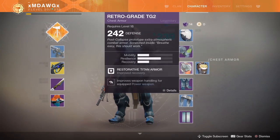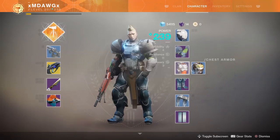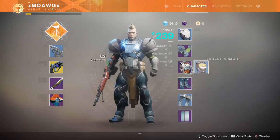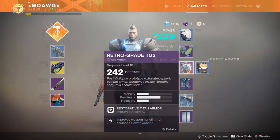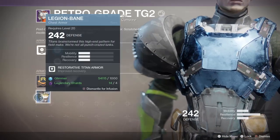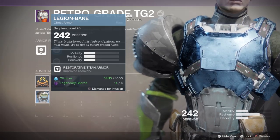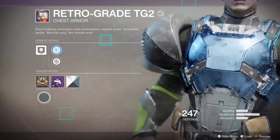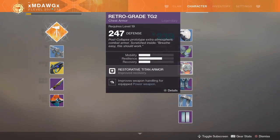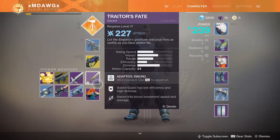Alright, let's look at a couple more. We also can do our chest, and this is an interesting one. We're going to do this for science — sometimes it doesn't seem like doing a piece that is the exact same number does anything. These are both power rating 242. But sometimes I think it does make a difference, so we're going to try. It's going to cost us four legendary shards. Our Retrograde TG2 armor is what we're going to keep. We go to infuse — this one is also 242, just like the chest we have on, and it takes four legendary shards and a thousand glimmer. So we hold down square, and this one goes up to 247. I've seen this happen before and, to be frank, I don't completely understand it — but basically, sometimes infusing the same power item into something else does have a great benefit.